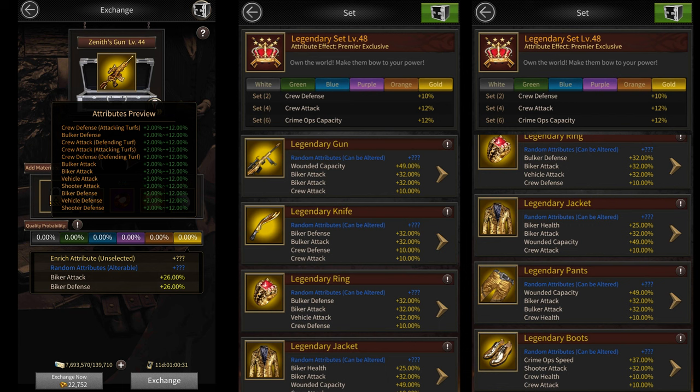Then there's leader equipment. For leader equipment you'll be using the full legendary set except for the legendary gun, because in place of the legendary gun you'll be using the zenith's gun. This combination will give you a total of 247.31% after you add the 149% multiplier buff.